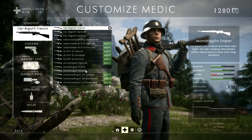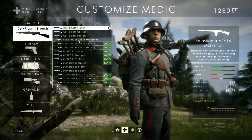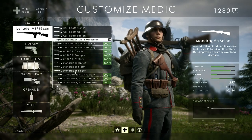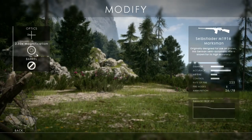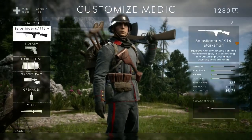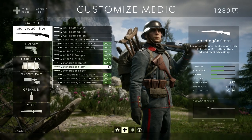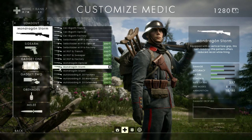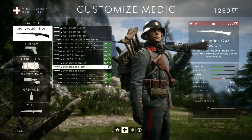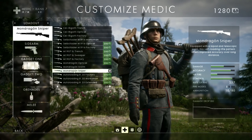If you're going for something medium range, I do like the M1916 Marksman, which is also pretty good with a 2.5x magnification. For a little bit of medium range I also like the Mondragon Storm, which is good because it has a good damage falloff and a good rate of fire.